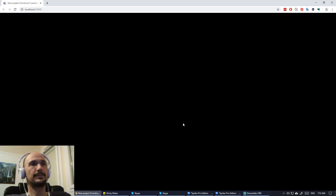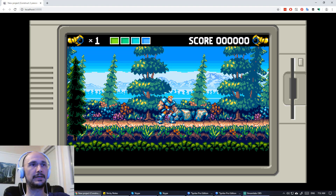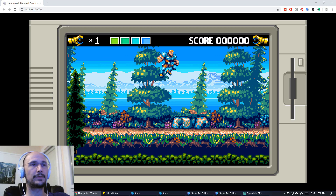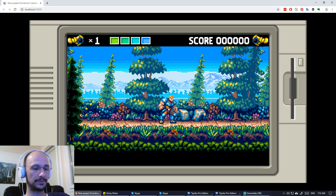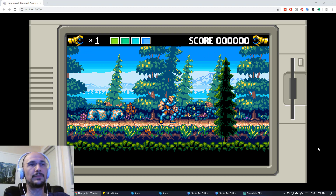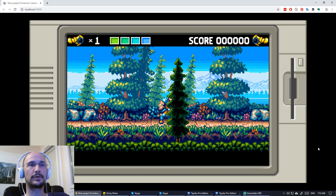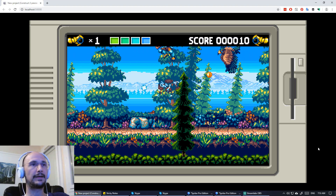Let me grab my controller. So here we have the character — he still has the air bash attack, but now that is mapped to holding up and pressing attack instead of down. Because now when you press down and attack, the character with no gauntlet power will do a drop kick. And the other thing is while you are in the air, if you hold down and press attack, you'll do a cool aerial uppercut attack. Again, these moves might vary depending on what level you're in and what power-up you get.